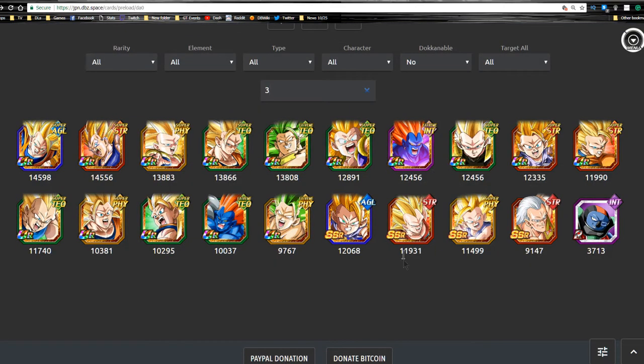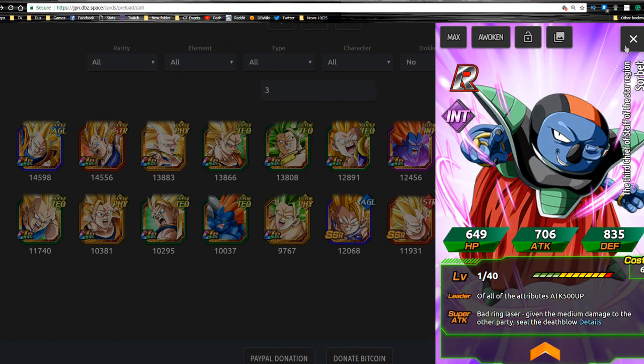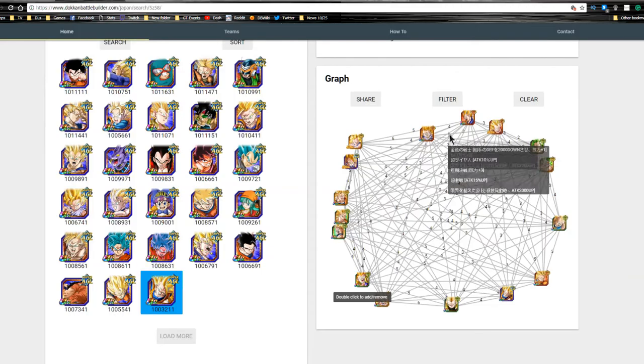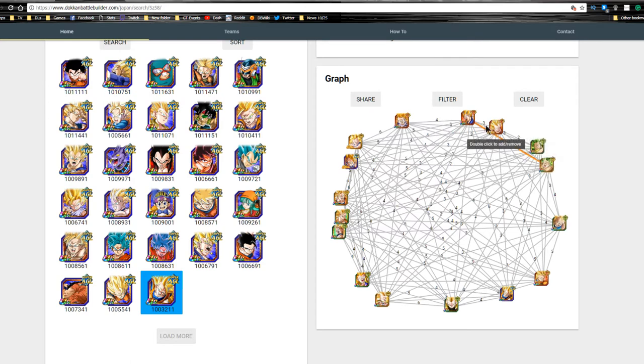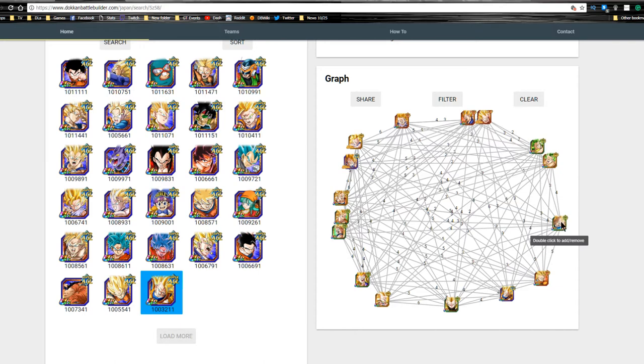This is every single Super Saiyan 3 that's in the game. You also have Android 13 and Sorbet here, which doesn't really make sense, but regardless — these are all the Super Saiyan 3s available. We're not going to go in depth on each one individually, but we'll talk about the teams you could possibly build. All the duplicates of their forms are right next to each other.